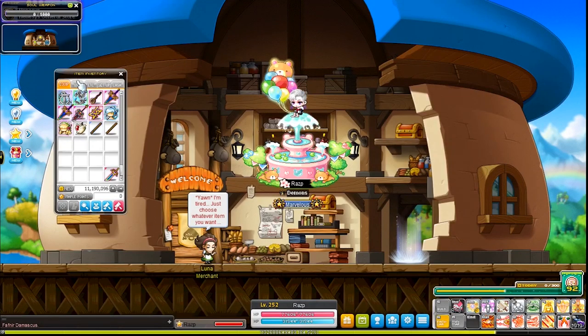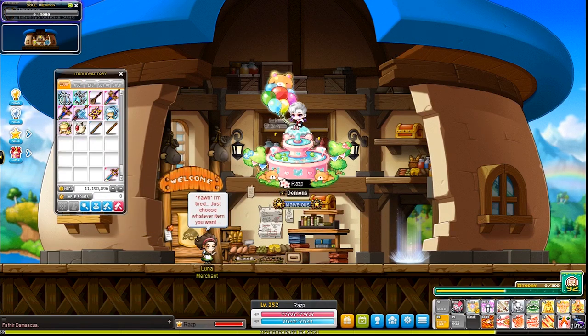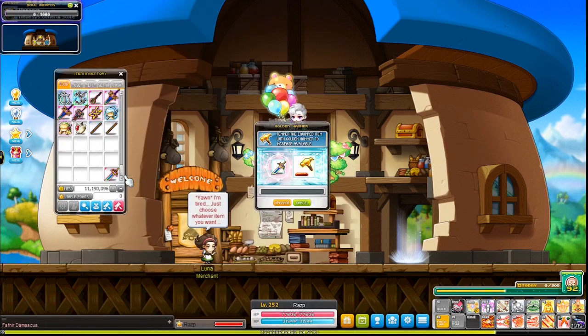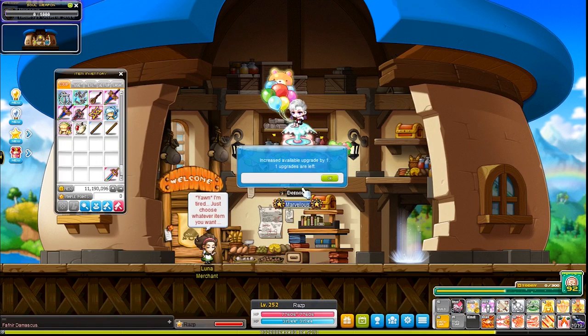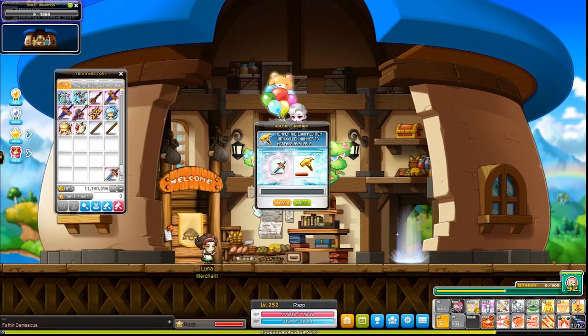I like to use hammers first before I start enhancing, because if we wait until the end and even a single hammer fails, I have to use clean slate scrolls to get those slots back, and that can be much more expensive than if we had just used an innocent scroll in the beginning and retried using our hammers.